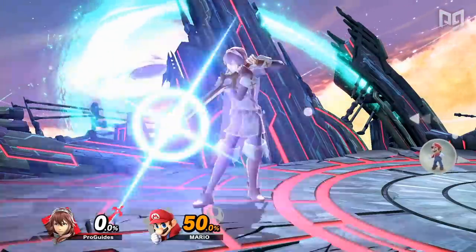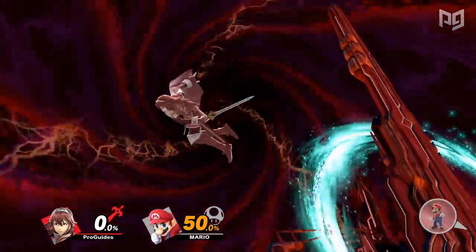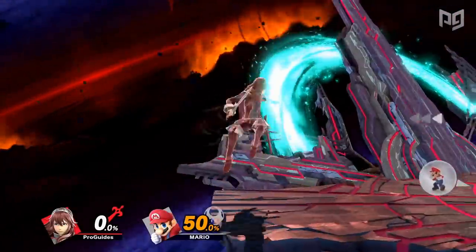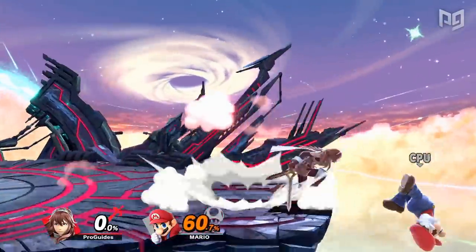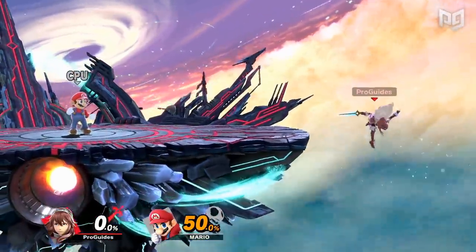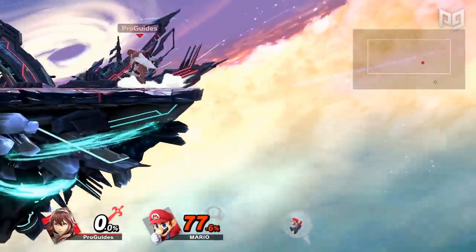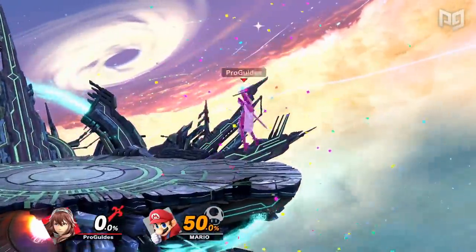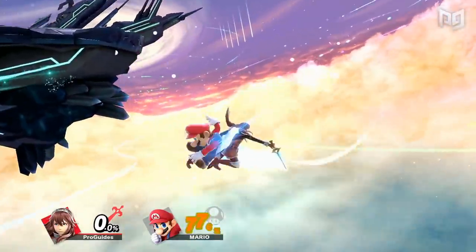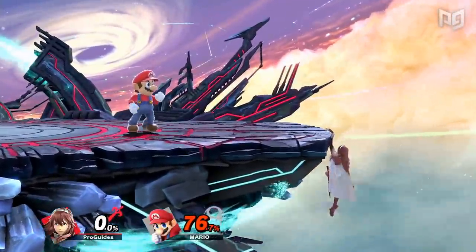Let's start by looking at Lucina, perhaps the most simple edgeguarder in the game. Lucina's back air and forward air both have great range and knockback. They also come out pretty quickly so Lucina can run offstage and easily swing at opponents in front of or behind her. Although less reliable, her down air also has tons of range and the potential to spike opponents if spaced correctly, resulting in early KOs. Lucina also has a less common edgeguarding option with her counter, which allows her to edgeguard without worrying about trading or getting hit by an opponent's recovery move — a great option against characters who need to recover with a hitbox. Lucina's counter activates very quickly and doesn't put her too low to recover if it misses.